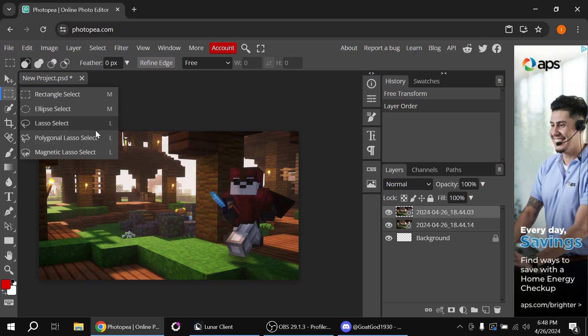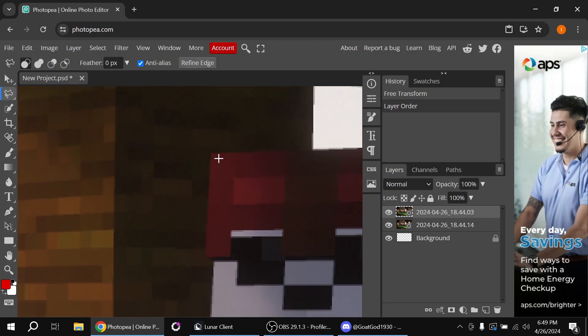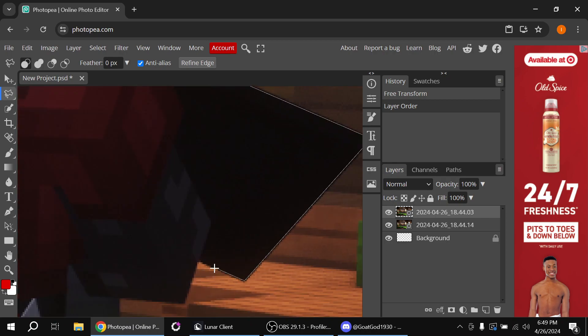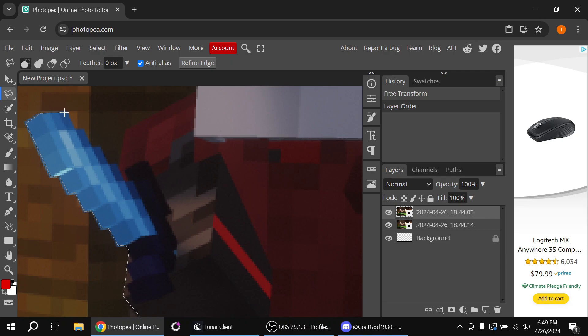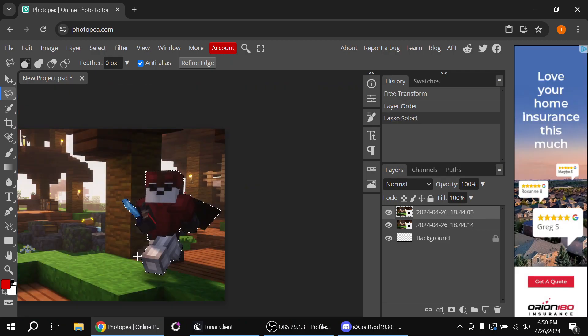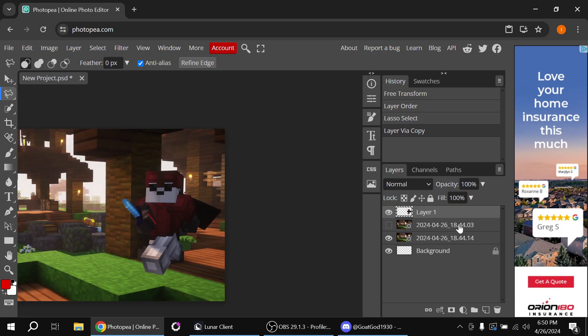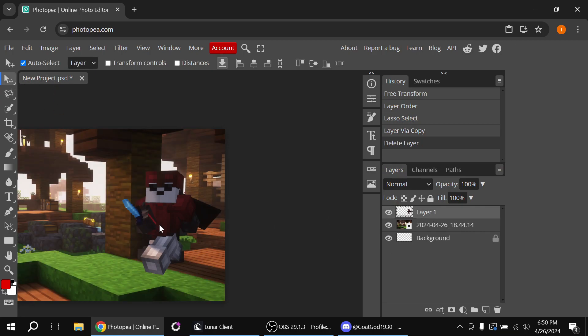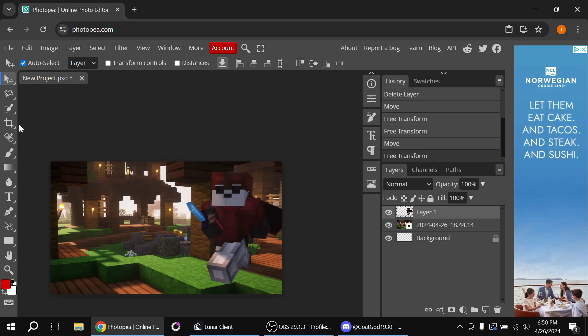Now we're going to click on the rectangle tool, right-click it, and start outlining the character — move to the left as needed. Once you've got the outline, click Ctrl+J and you'll have your character on a new layer. Delete the original, then move and resize him.